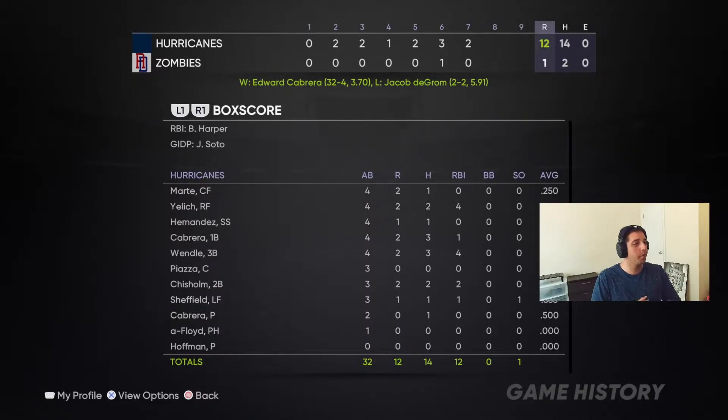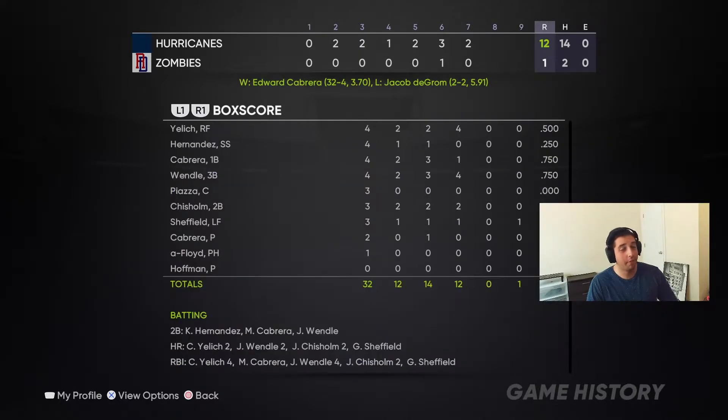Yelich was 2-for-4 with two bombs. Miggy had himself a day going 3-for-4. Joey Wendle had two bombs as well. Jazzy Fresh had two bombs and Gary went deep for us. We decided last minute to switch to Gary Sheffield — I know I said I was gonna use Avisail Garcia but I decided why do that when I have Gary Sheffield. So 12-1 win with my favorite team!